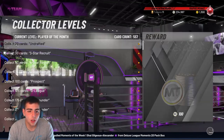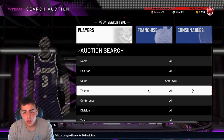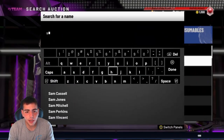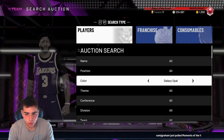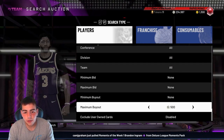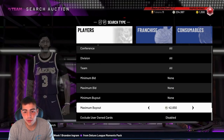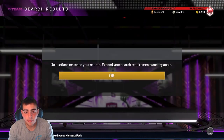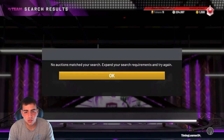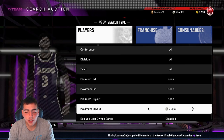Let's get into some market methods. New content did drop — I had a video on it last night, go check it out. Right now I have a new snipe filter for you guys: it's Amethyst Moments of the Week, maximum buyout. This is a very good way to make MT. I've made about 10k in like two minutes off it — I sniped an SGA for around 50-60k and sold him for about 70k.